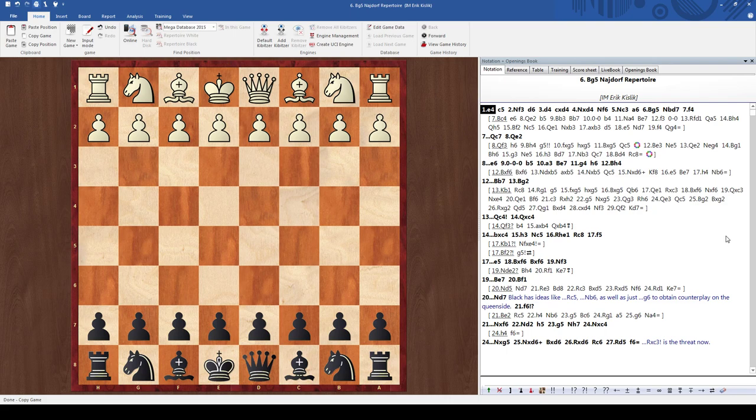This is International Master Erik Kislik. Do you know what the most common opening in all of chess is? It's the Sicilian Najdorf. Do you know what the most dangerous variation in it is? The most dangerous variation is generally agreed upon as bishop g5.